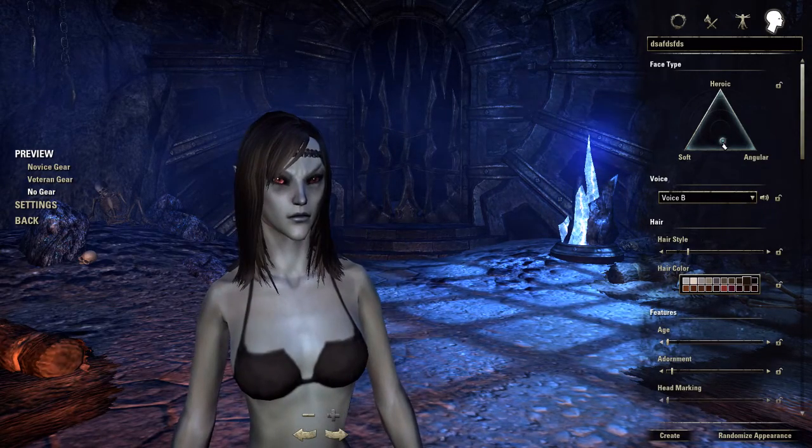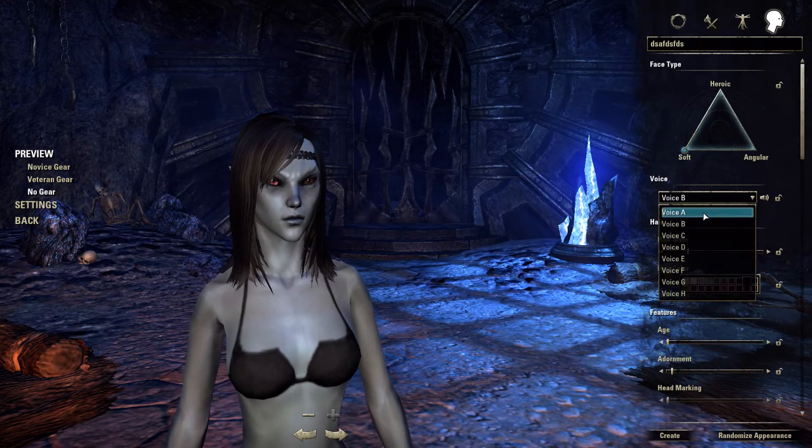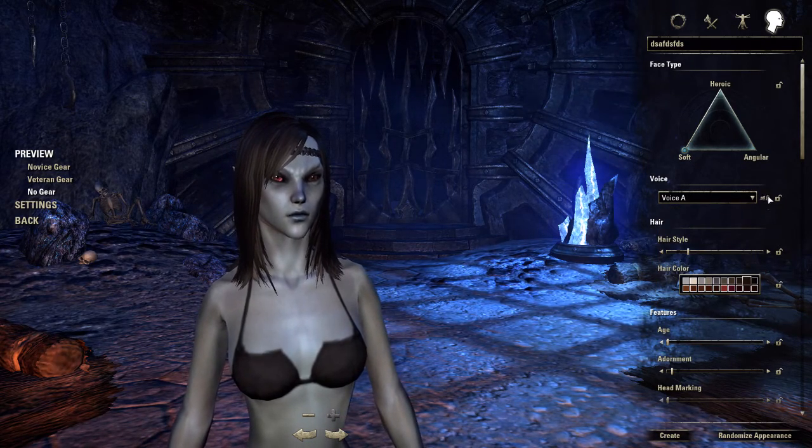For the face, as soft as possible - you're going to want it to be soft. Voice: the highest pitched voice possible. That's it for this character.